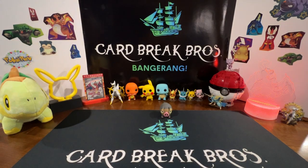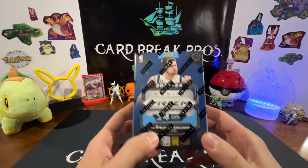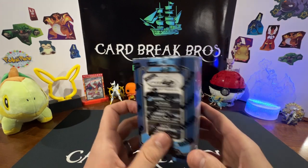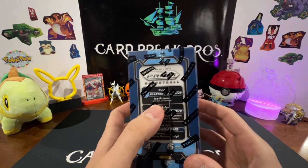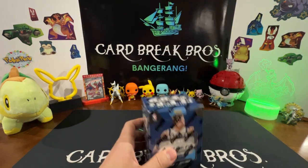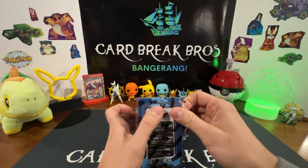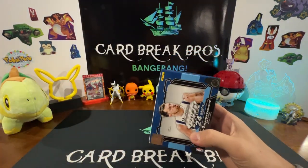What's up everyone, thanks for tuning into another episode of Card Break Bros. Today we bring you a little bit of basketball — we got some 23-24 Prism Basketball. We're going to get three blaster exclusive prisms and we're hunting for some Victor Wembanyama or Luka, which would be pretty cool to hit. There are blaster ice prisms, three on average per box, and we could also possibly hit some penmanship autograph rookies. We don't open a whole lot of basketball on the channel, but something different, something new — never brought to you here before on Card Break Bros.